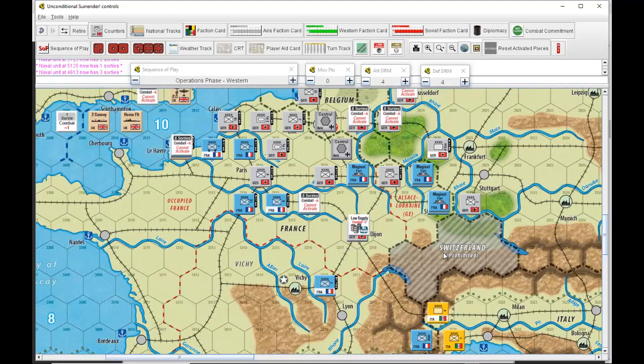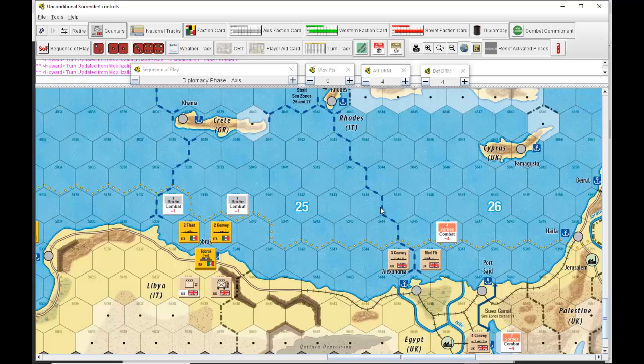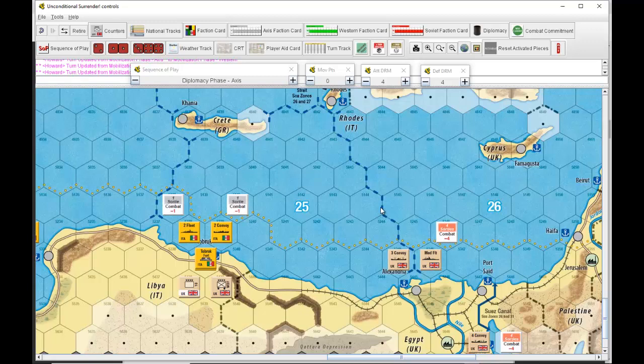The British supply situation and the supply situation in France: the units in the forts in what's left of the Maginot Line are all now at low supply. After mobilization, replacement, and diplomacy, the Italians have five resources and pull a chip from the cup — it's no event. The Soviets pull one pro-Axis chip, which is wasted.